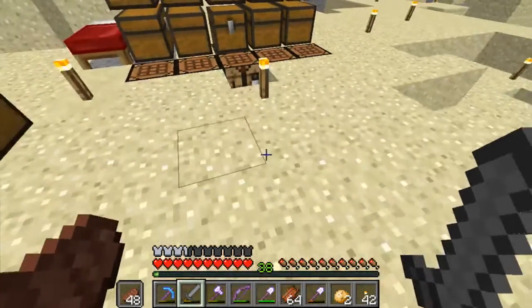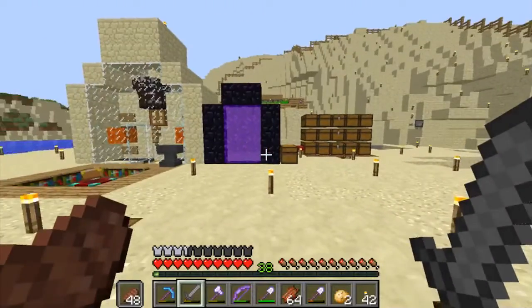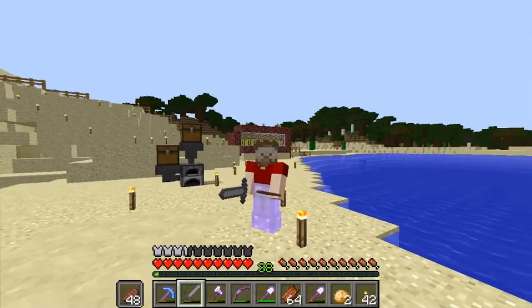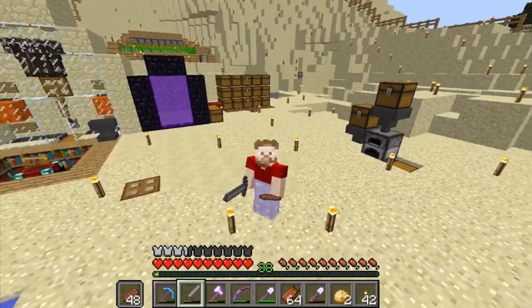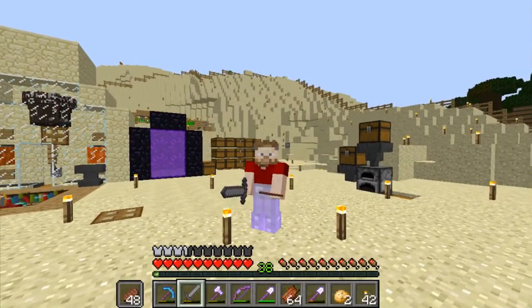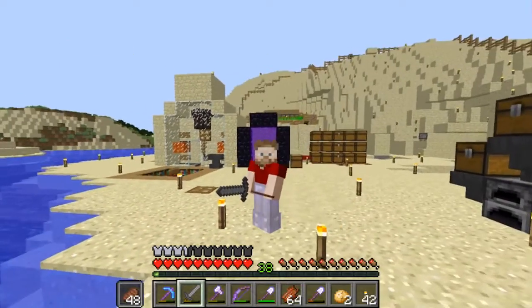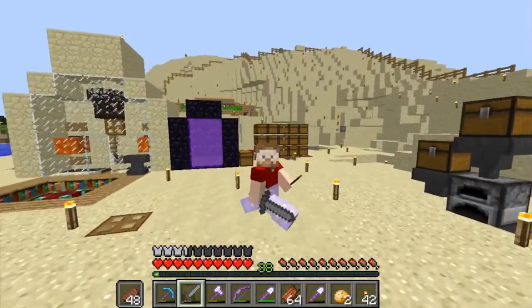We're still going to go down there in the future and get it all cleaned up and tidied. But in the next episode, we're going to look at getting the sugarcane farm sorted, bring a couple of zombie villagers from down below up to the surface, cure them and get them breeding, and do a little bit of villager trading to see what we get.